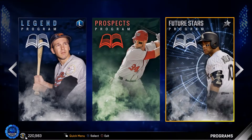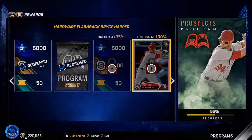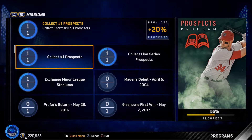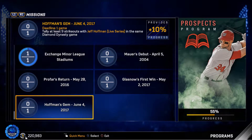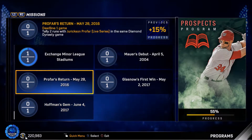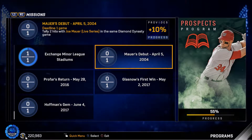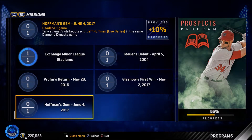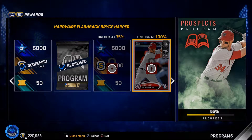This is where it gets interesting. The first is the Prospects program, and so far it's not that hard — all you get is an 84 silver Bryce Harper. I'm already at 55% and it just came out. You collect the live series Mauer, Glasnow, Profar, and Hoffman, and then do a few tasks with them like getting two hits with Joe Mauer in one game, two runs with Profar in one game. Pretty easy stuff.